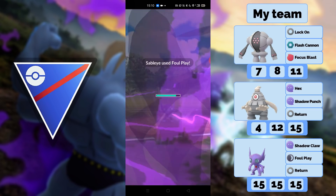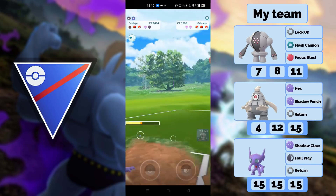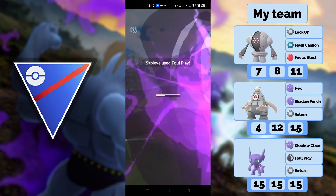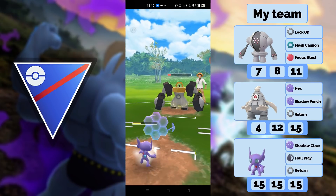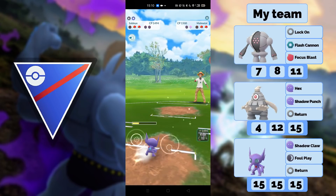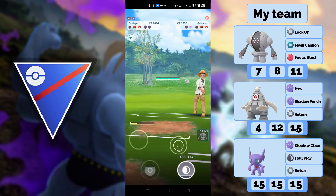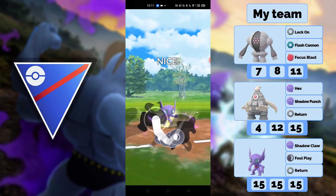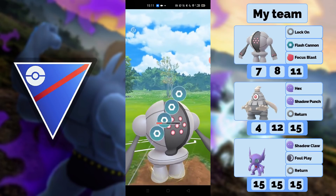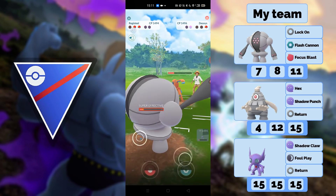He switches into Mawile without waiting on the switch block — interesting, not letting Mandibuzz die there. I can survive a Rockus Light easily and go for another Foul Play. I shield and farm him down. He goes into a Psychic type — the Mawile is actually what we really want to see here. He lets the first move go, which is interesting, and catches the Flash Cannon on the Mandibuzz. What are the chances?